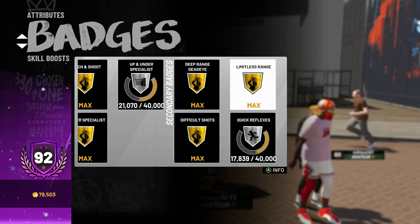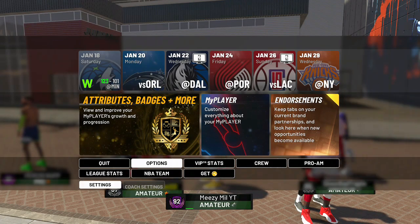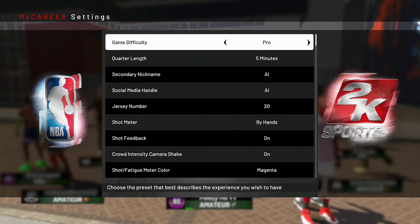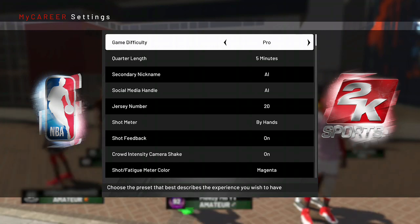What you want to do is in your game settings — game difficulty and quarter length — I normally play on Hall of Fame, 12 minutes, because you get more badge progress each game. But for the purpose of this video I'm gonna put it on Pro, five minutes, so I can show y'all what you need to do so you can go out there and grind.